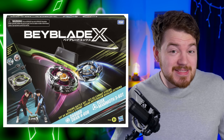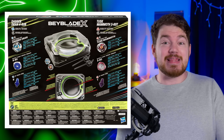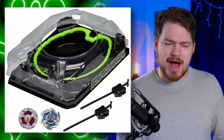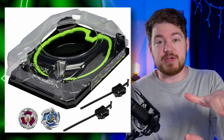It's similar to Hell's Chain. The rest of the set looks awesome as well. Dran Dagger looks pretty much perfect to its Takara Tomy version — it looks almost the exact same, if not the exact same. We also have the black and green stadium from that one X set that had Dran Sword and Wizard Arrow. I would have definitely preferred a clear stadium, but the black and green looks awesome and it fits the color scheme. The stadium definitely looks a little bit shorter — it looks like the shroud is lower down now.